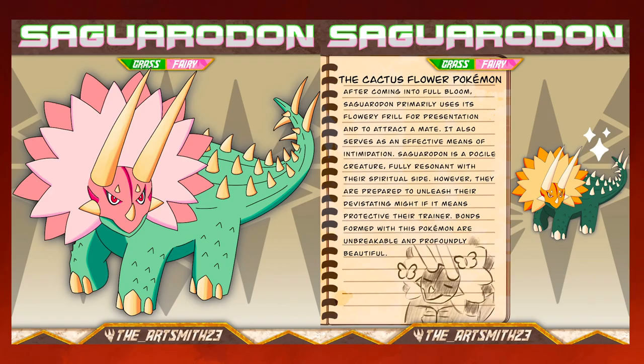Soarodon, the Cactus Flower Pokémon. After coming into full bloom, Soarodon primarily uses its flowery frill for presentation and to attract a mate. It also serves as an effective means of intimidation. Soarodon is a docile creature, fully resonant with its spiritual side. However, they are prepared to unleash their devastating might if it means protecting their trainer. Bonds formed with this Pokémon are unbreakable and profoundly beautiful.